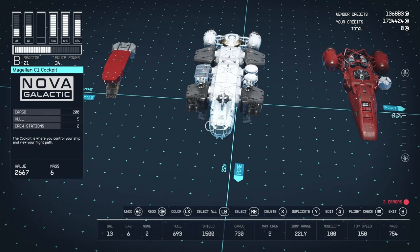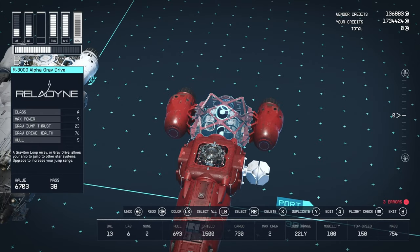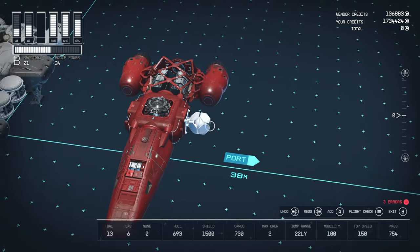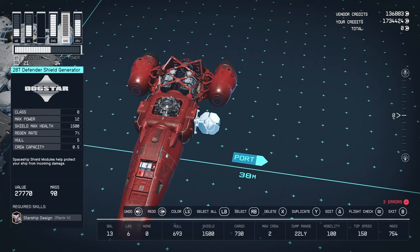Here we are in the ship breakdown. Top tier: the only habitat module is an NG2 Docker Top from Nova Galactic. Then we have the R3000 Alpha Grav Drive from Reladyne — A class, 23 grav jump thrust, giving 22 light years. For the engines up top we have a pair of White Dwarf 1000 engines from Reladyne — A class, 3 power required each, 4,650 engine thrust, 2,445 maneuvering thrust. And then the star of the show: the 28-T Defender Shield Generator from Dog Star.